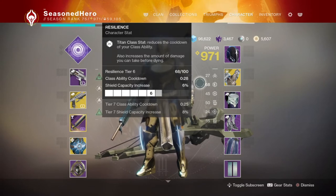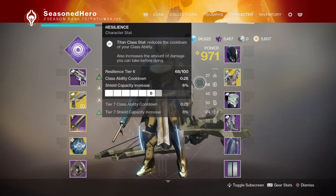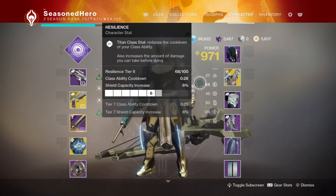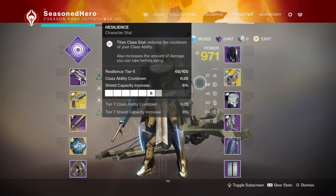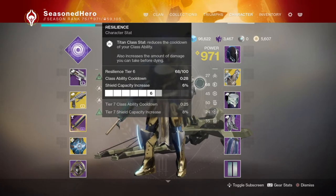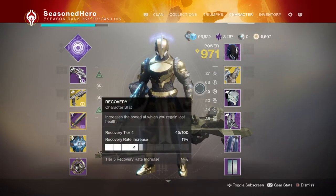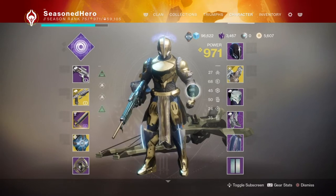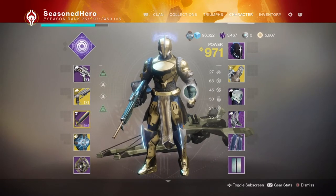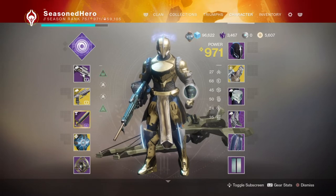The rest of the stats are distributed, with discipline being high due to the armor's built-in stats. You may also want to look into mobility and strength, as these offer advantages for covering ground and proc-ing Defensive Strike more often. The Season of Dawn mod Powerful Friends can offer a plus 20 increase to mobility for you and your allies, helpful for supporting teammates and covering ground much quicker.